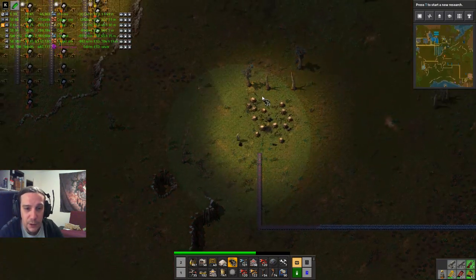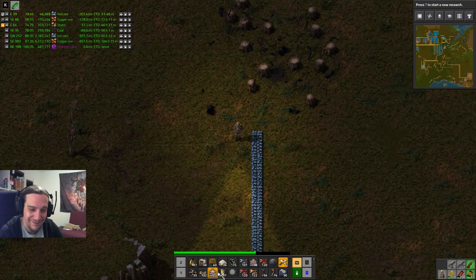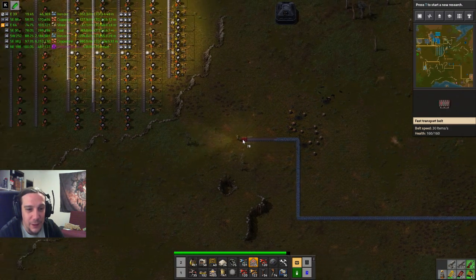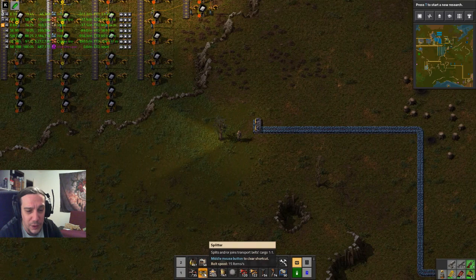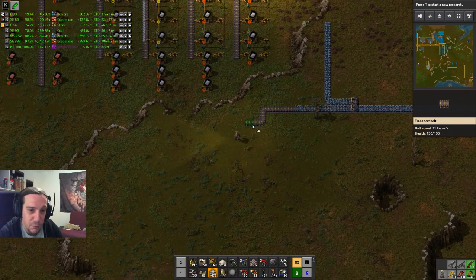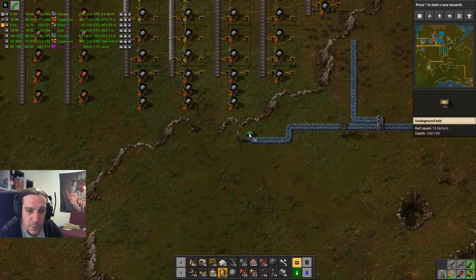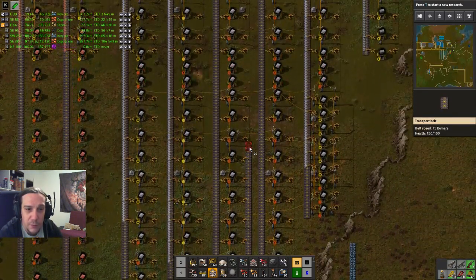Around the cliff we go — and we throw some grenades in our face. It's the life of a space engineer; you get used to that. The next step is going to be a yellow splitter, and now I'm gonna separate this red belt into two arrays. If I made any mistakes in my thought process, this will still work fine — because a red belt basically transports double the amount of yellow belts.